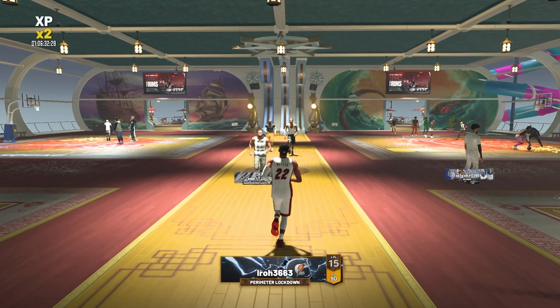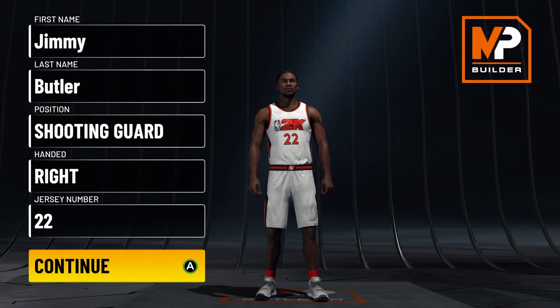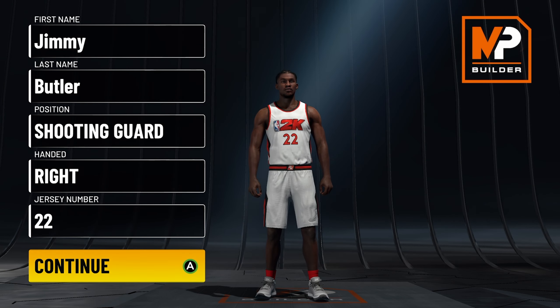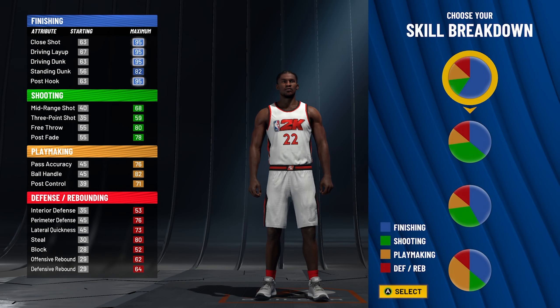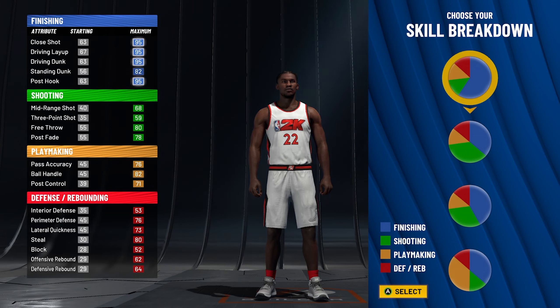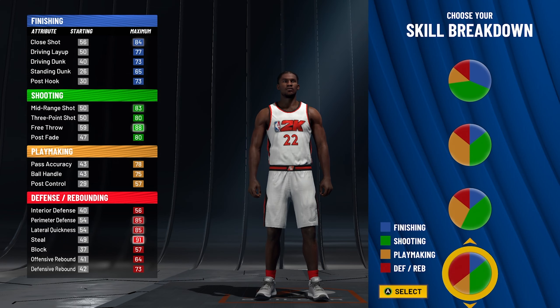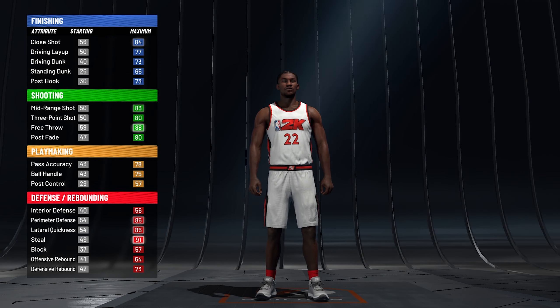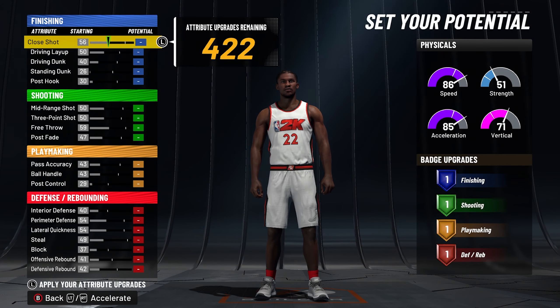Let me show you guys how to make this build before we get to gameplay. We're going to make it as a shooting guard. There are two heights you can make this at: six foot six or six foot seven. Six foot seven is Jimmy Butler's real height, but I think the build is better at six foot six. For the skill breakdown, go with the hall of fame shooting and hall of fame defensive pie chart, and on the physical profile go with the pure speed pie chart, which is the first one available.